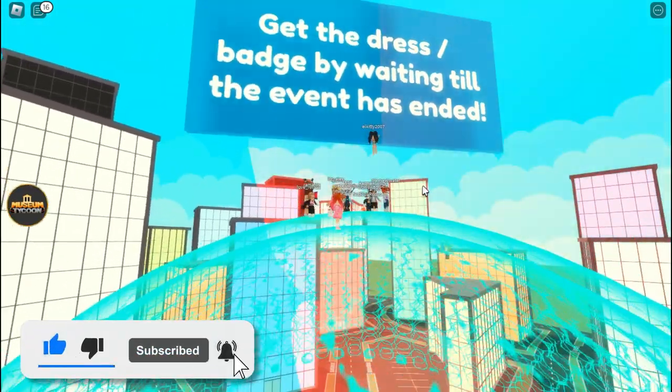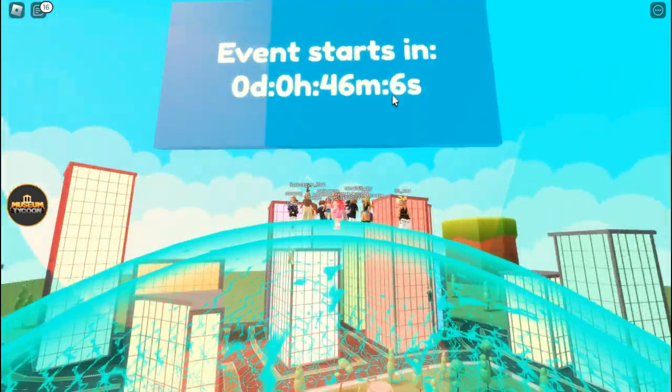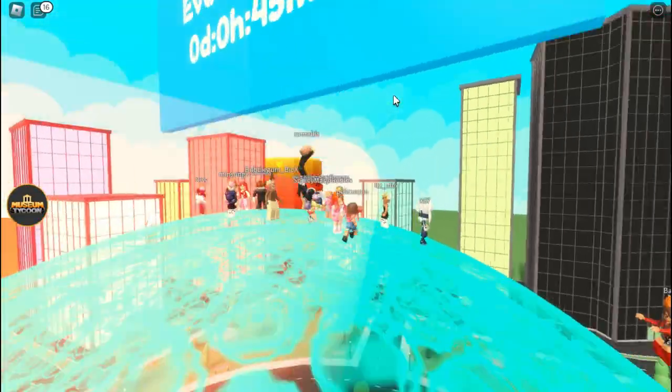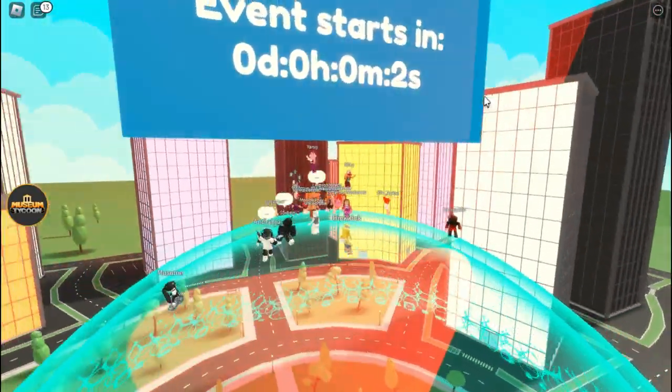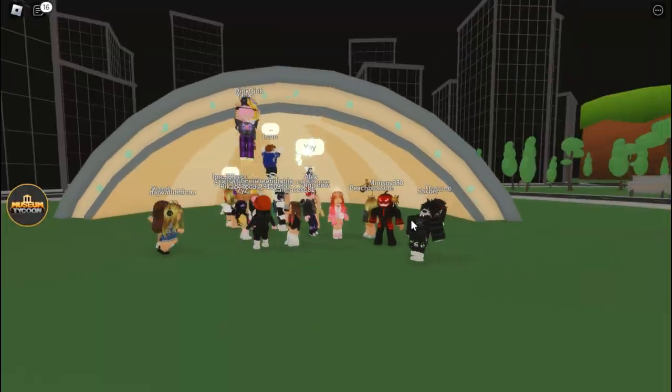The timer says to get the dress badge by waiting till the event has ended. On the other side it will show the countdown. The way to get this dress was actually different before and it was changed, so now you have to wait till the event starts.